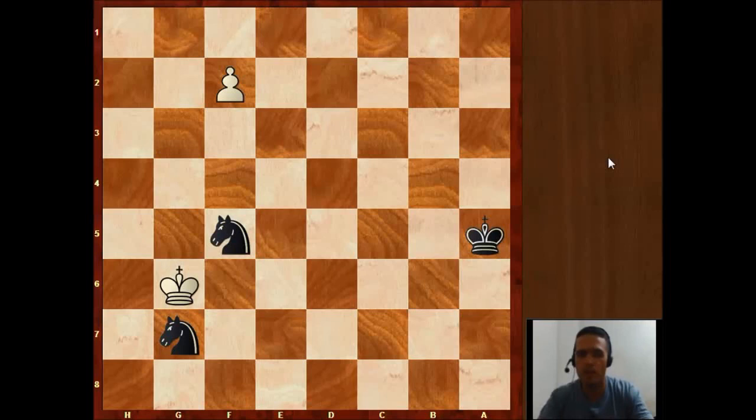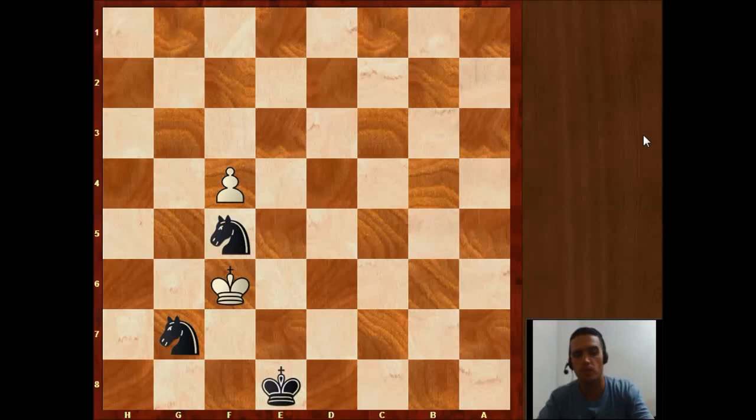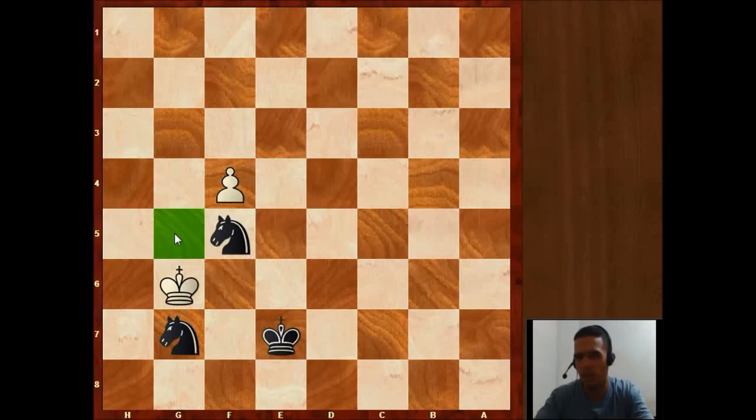Here we have the two knights, but as we said White has a pawn. The rook plays f4, Black brings the king: Kf6, Kc6, Ke5, Kc5. Juvojevic goes to f6 — I liked Ke4 here, but it seems like Black could win also in that line. King f6, king d6, king d7, king e8 — Black continues pushing with the king. Of course we need to use the king in these endgames.